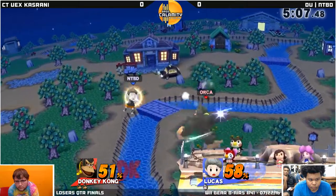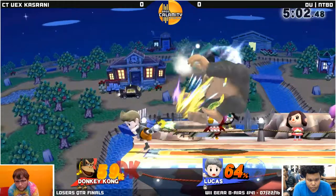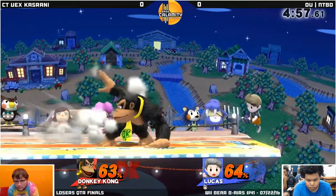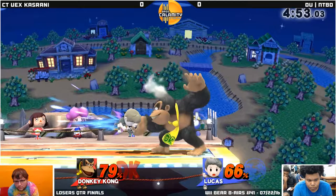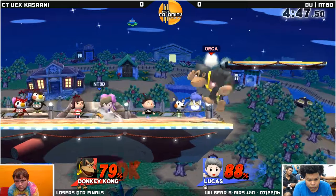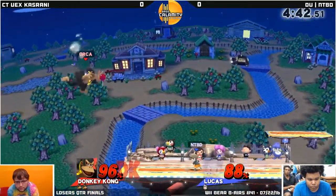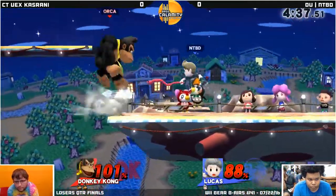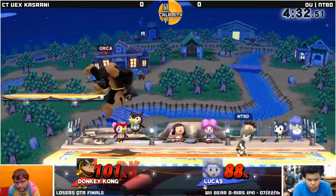Right now he's doing a fantastic job just walling out NTBB, just keeping him on the edge of the stage and putting him in this position. It doesn't seem like he can gain a foothold in this matchup. NTBB is just essentially getting outplayed in the neutral. What he really needs to do is make use of different normals to keep Vex out — grab at long range, keep his aerials pumping like that Nair. Stay off shield and use his spacing tools: he's got Zair, he's got PK Fire, and he's got Fair — three good tools.